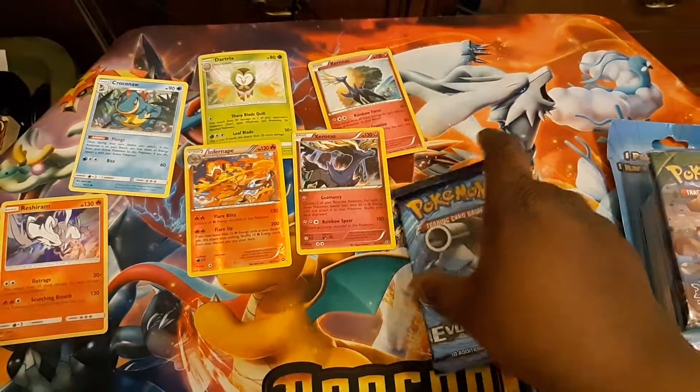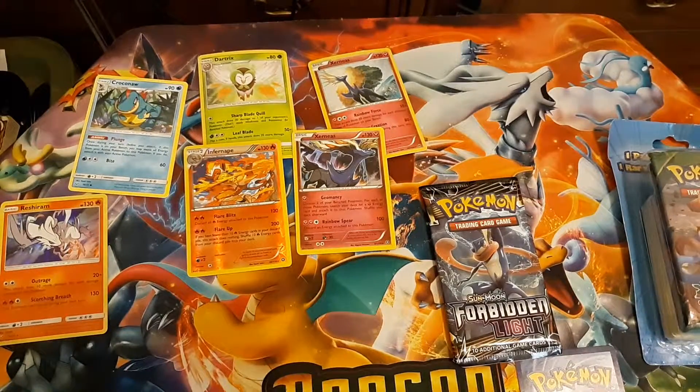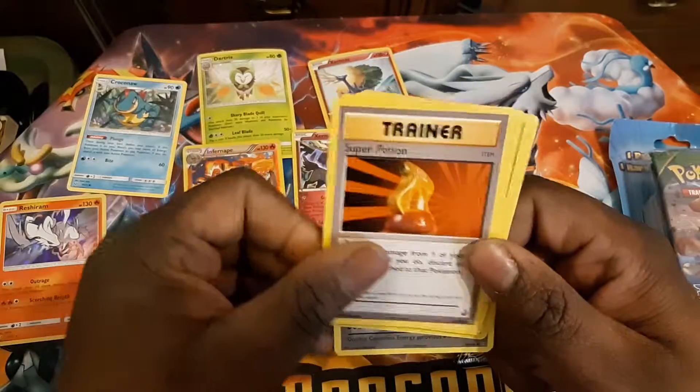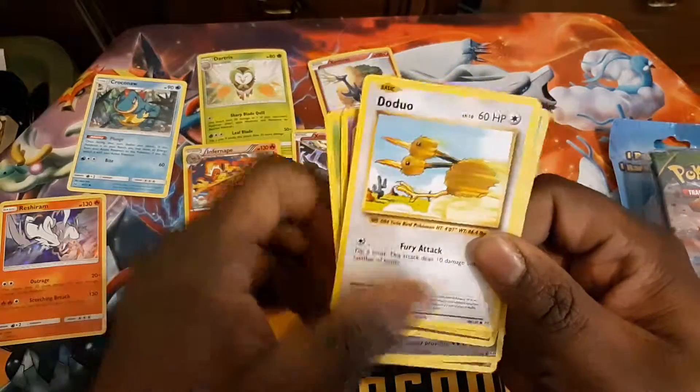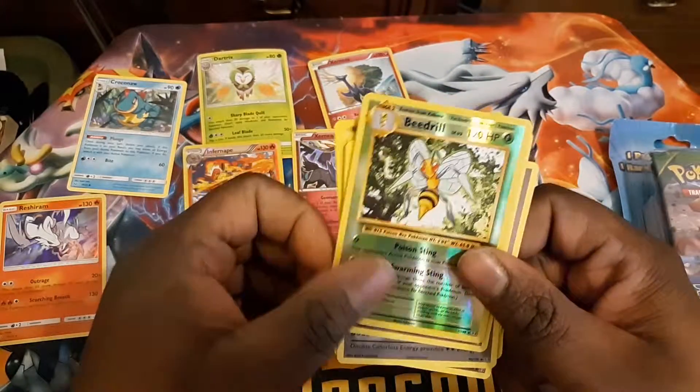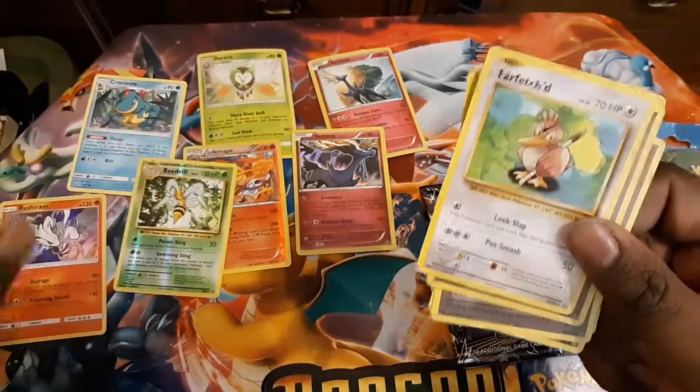I also bought a bunch of Dollar Tree packs, but instead of spending the time showing them to y'all, I just opened them on my own and pulled the exact same Full Art that I pulled last time. Evolutions is looking pretty done, so there's nothing of interest here. We are at three from the back. We have Professor Oak, DCE, Super Potion, Growlithe, Caterpie, Doduo, Pikachu, Machop, and Reverse is Beedrill — which is a rare — and the rare is a regular rare Farfetch'd.